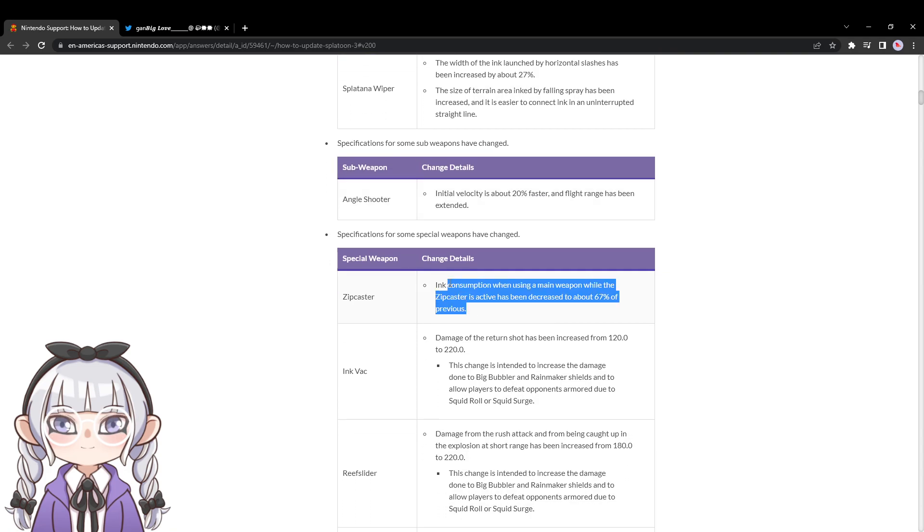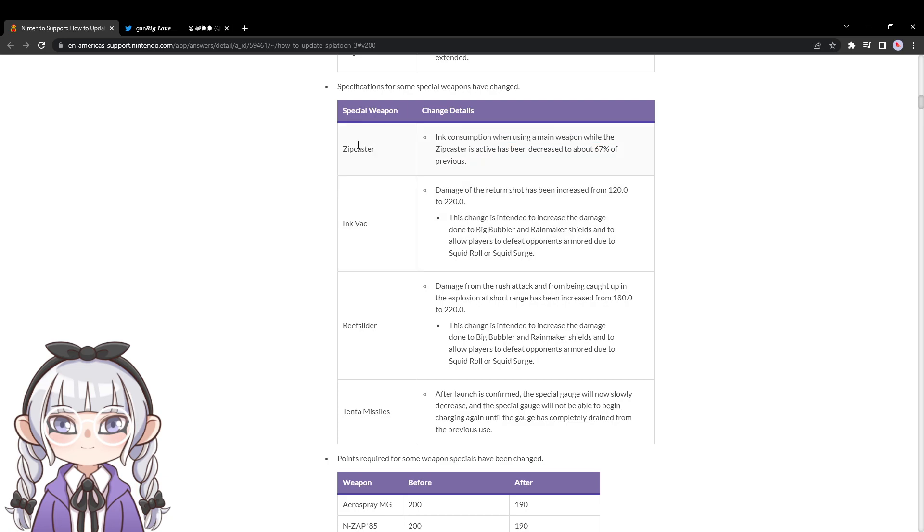On the note of Slasher Deco, this one's big — going over special weapons with Zipcaster. A lot of the complaints with Zipcaster from players has been the duration is too short, so the devs addressed that by making it last a lot longer when you use your main weapon — 67% is a sizable increase. Zipcaster will still be inconsistent; you don't have consistent armor and you'll probably zip on your screen and die behind the opponent's screen. But it lasts longer, giving you more time to make plays. I think this is really interesting, especially for Octobrush — I think Octobrush is the best Zipcaster weapon in the game.